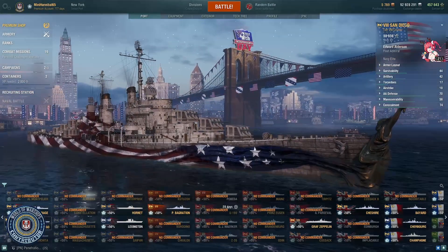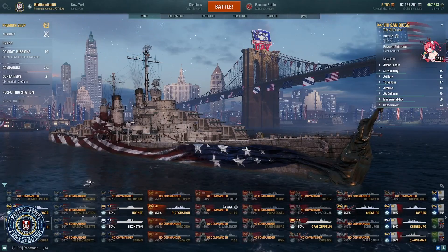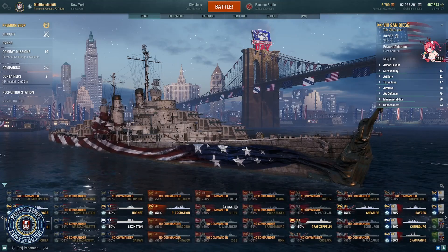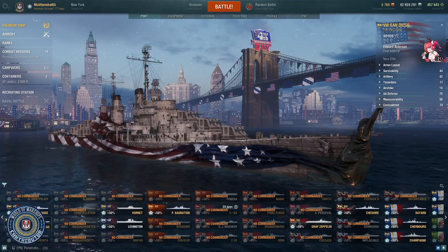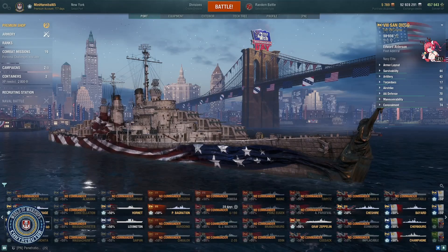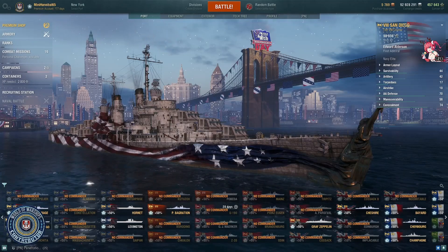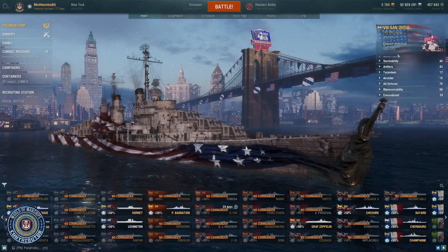What's up everyone, this is Minnie and today I'm coming at you with my build for the new American premium cruiser, the San Diego. Before we get into that, a couple reminders: don't forget to hit that like button and subscribe to my channel. About 70% of you watching haven't hit that button yet. I did receive both the ship and the 1776 camo from Wargaming for review as a CC. The review for the San Diego is up before this video, so make sure you check it out — I'll just be covering my build here.